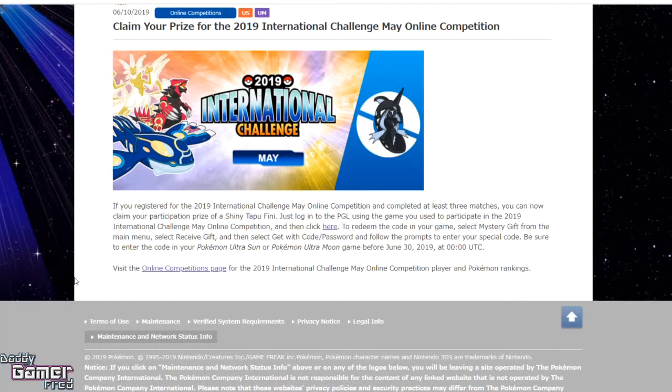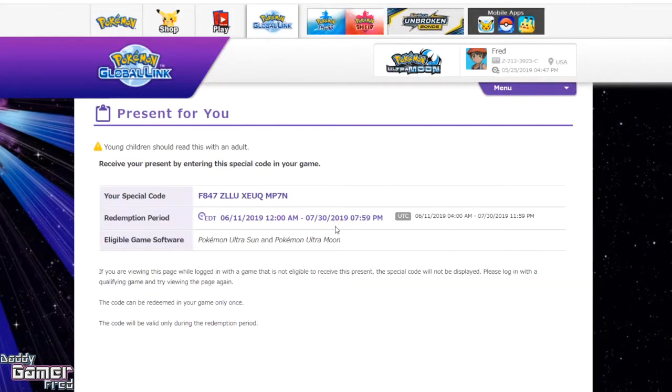Log into the Pokemon Global Link using the game you used to participate, then click the link. You'll see a differently colored button — click that — and it's gonna say 'Receive your present by entering this special code in-game.' You'll have your special code right there. That code only works within your game. I've already used mine and got my shiny Tapu Fini.